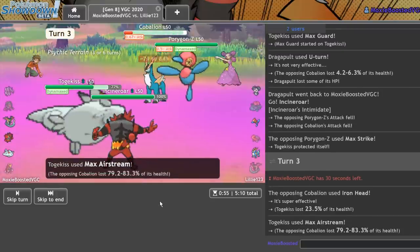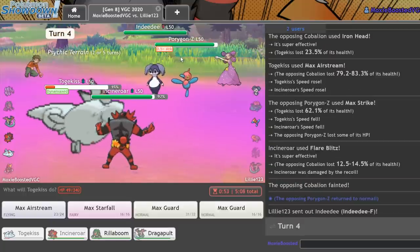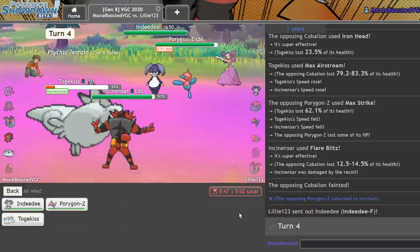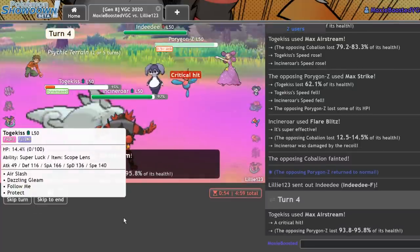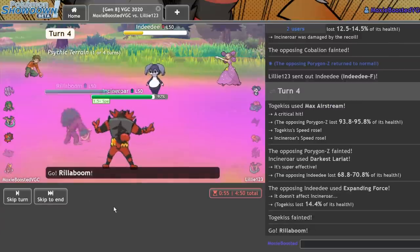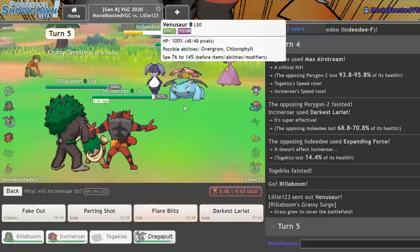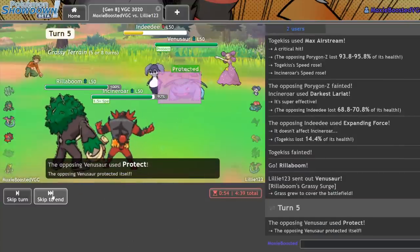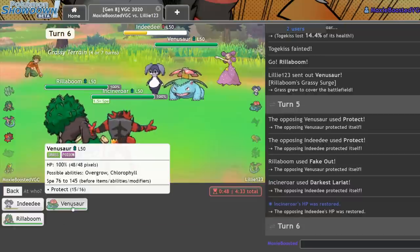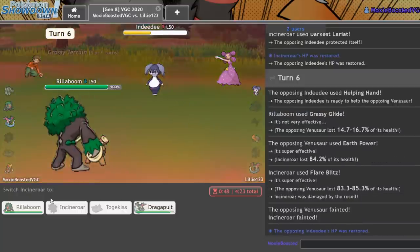Likely gonna lose my Togekiss here. Oh, we're actually faster than that Porygon Z — it's a bulky Porygon Z. We get the Speed Boost, which is incredible because I have one more turn of that. I can completely remove the Indeedee. I'll go for Max Airstream into the Porygon Z — it's likely gonna get redirected. I can also go for Darkest Lariat in case that doesn't knock out. As it doesn't — that's incredible. I get the crit too, knock it out. Get my Darkest Lariat off. They're likely gonna Expanding Force, which I'm perfectly fine with. I don't think they have a way of winning now. I can get in my Rillaboom, remove their terrain entirely as the Venusaur comes in. I can go for Fake Out into that Venusaur. Fake Out, Darkest Lariat — play it safe. Safety Goggles Incineroar, there's no way I lose this. Grassy Glide into the Venusaur to break a Focus Sash and Flare Blitz. As they Earth Power — well, I still knock you out, which is great. GG.